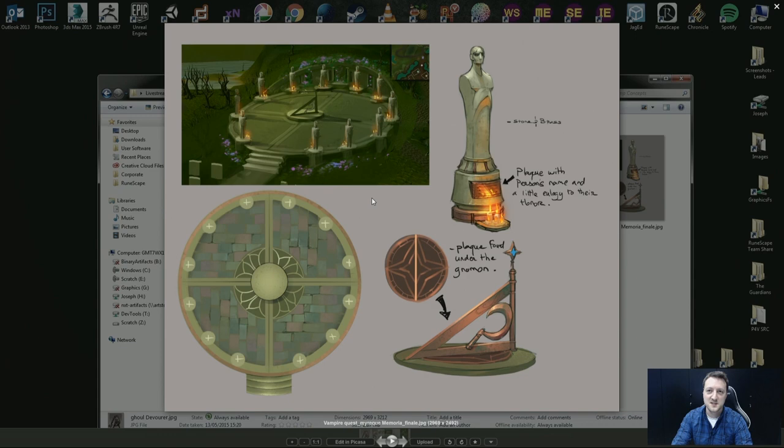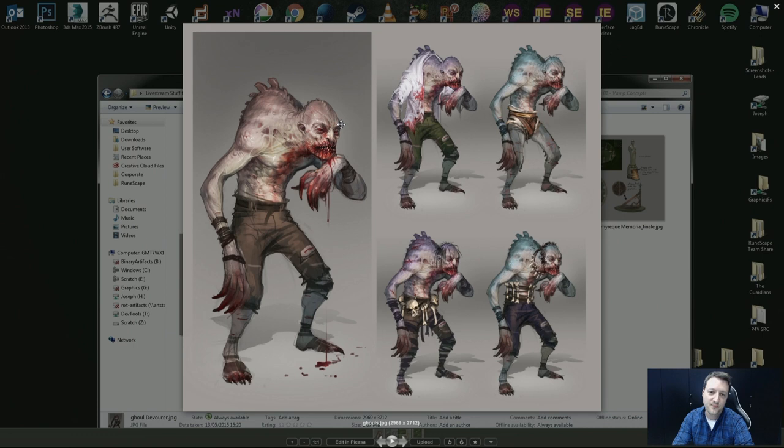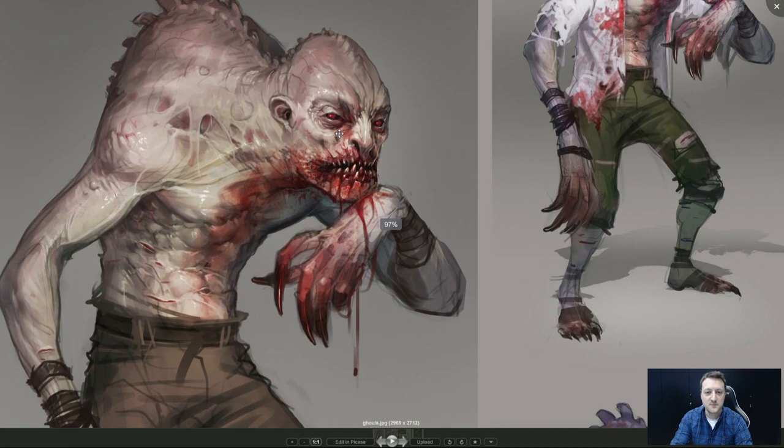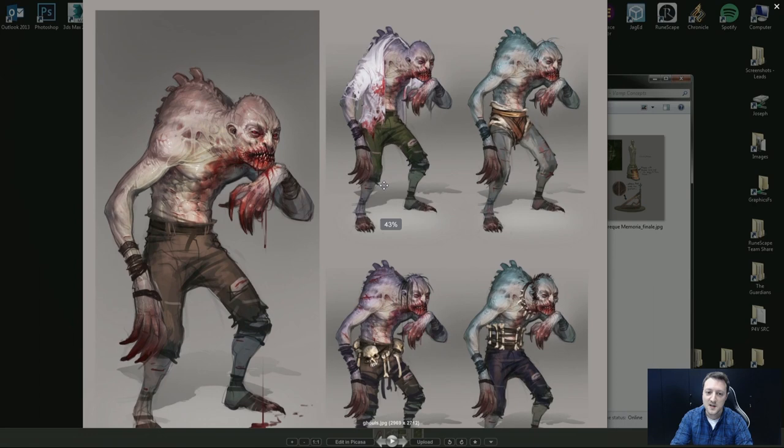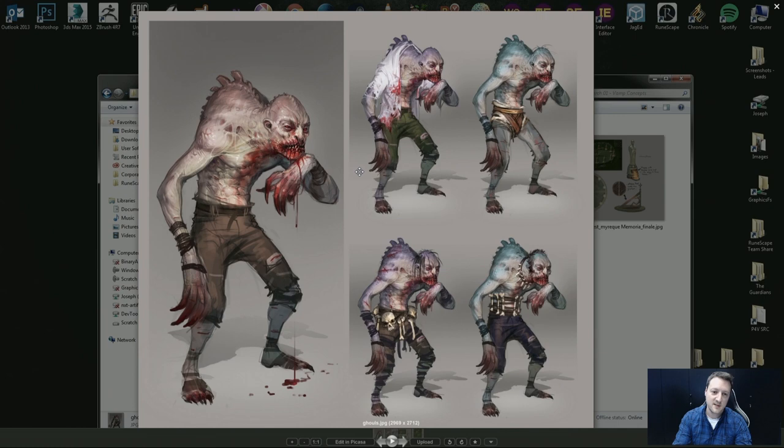In this folder is some of the concept art we got commissioned for the Ghouls. We knew we wanted to update them and move them because they were basically right where something happens in the quest — I can't really spoil too much — but we thought if we're going to move them into a new graveyard, we should give them a bit of a lick of paint as well. This is artwork from Mod Yan, who's done an awesome job — very freaky, very scary, also some crazy variations. Once the concept art gets signed off, it goes over to our modelers.